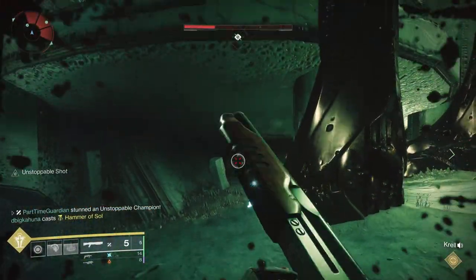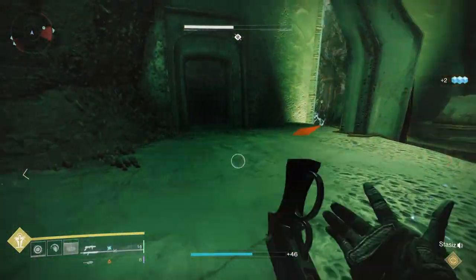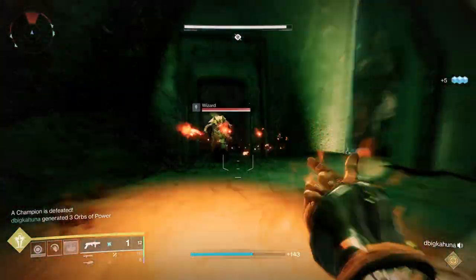When you get your Deathsingers and you're done, basically get on the platform where the knights show up — opposite the one you got at the beginning — then get the brand claimer, run over to the other side, steal the brand, and come back.